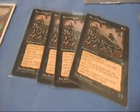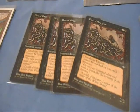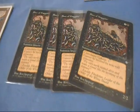Flow of Maggots is one of my favorite black creatures to bring out. It's a cost of three. It does have a cumulative upkeep of one, but it cannot be blocked by non-wall creatures. It's a 2-2 - very useful.